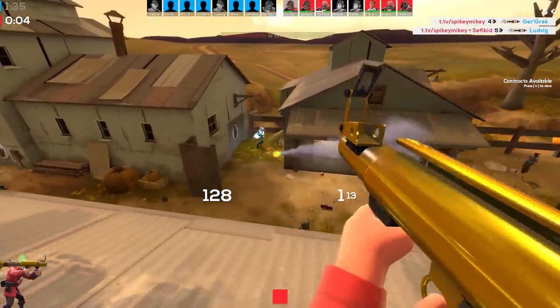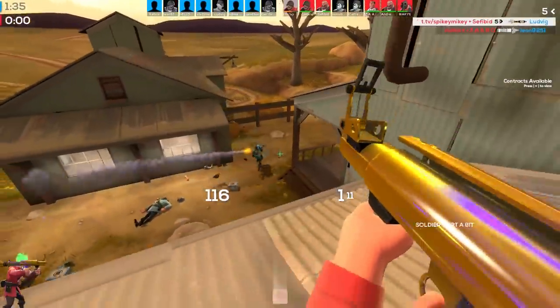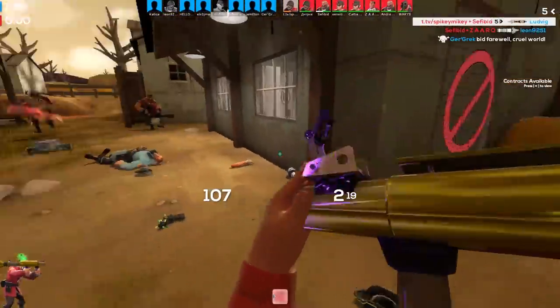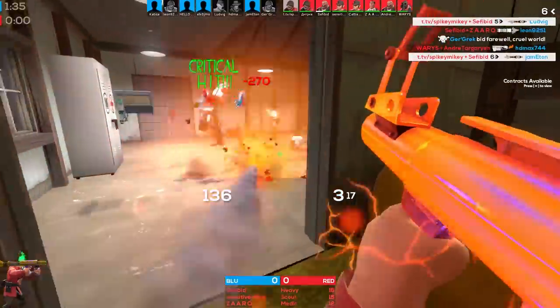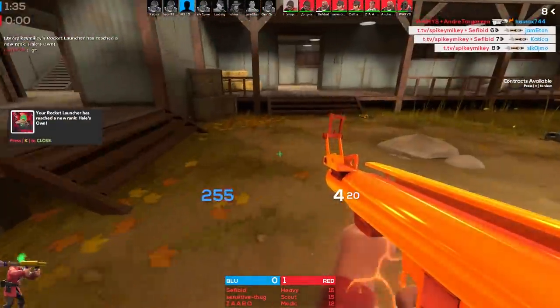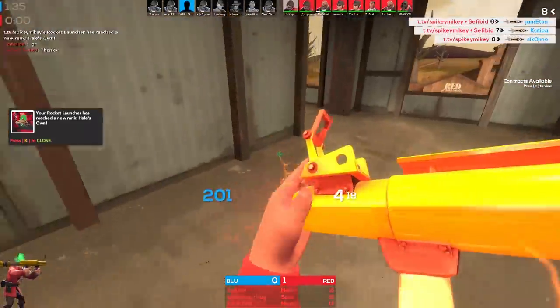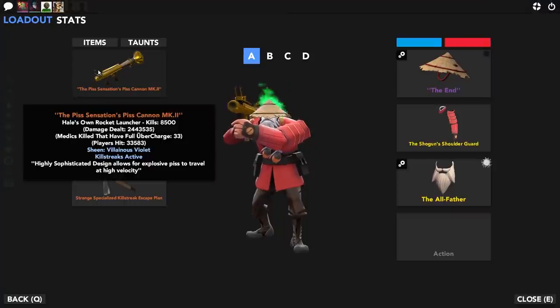There are some more features to the rocket launcher worth covering. First, your rockets deal knockback to enemies, especially if you aim at their feet — the rockets normally propel them up into the air a little bit, which is great for getting people off points or away from the cart. If you're really good, landing an air shot after popping someone up into the air looks amazing when you pull it off.